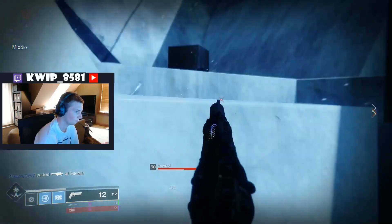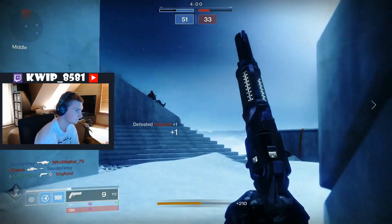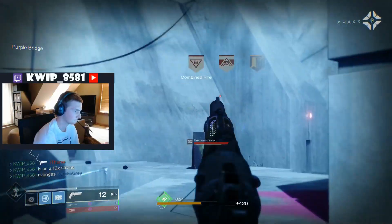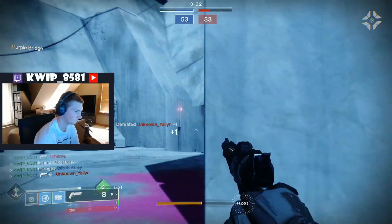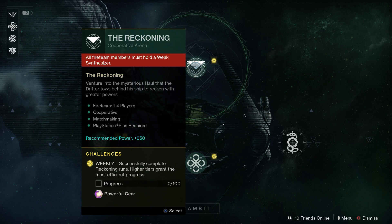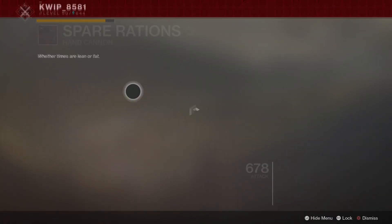Hello everybody, KWhip here and welcome to another Destiny 2 video. In today's video we are going to be doing a PvP review of the Spare Rations Legendary Hand Cannon. You get this hand cannon from Gambit Prime and also the Reckoning. As you can tell I don't do a lot of the Season of the Drifter activities, but we still managed to get the Spare Rations Hand Cannon and I got a fairly decent roll on it for both PvE and PvP. We're going to be focused on PvP in this video. Now let's talk about that roll before we get into anything else about the gun.